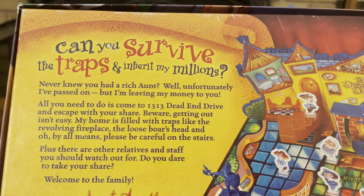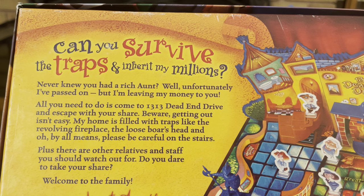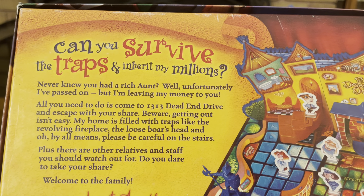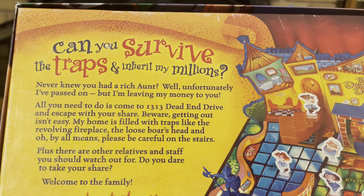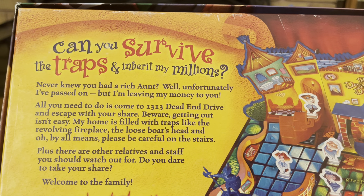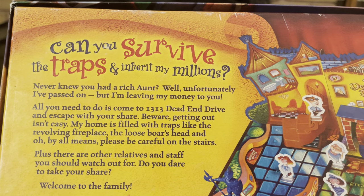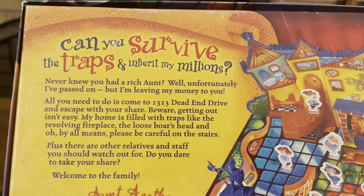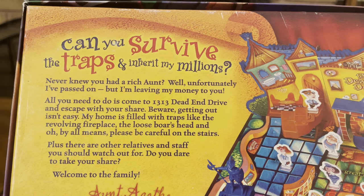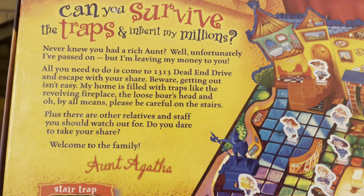Can you survive the traps and inherit my millions? Never knew you had a rich aunt? Unfortunately, I've passed on, but I'm leaving my money to you. All you need to do is come to 13-13 Dead End Drive and escape with your share. Beware, getting out isn't easy. My home is filled with traps, like the revolving fireplace, the loose boar's head, and please be careful on the stairs. Plus, there are other relatives and staff you should watch out for. Do you dare take your share? Welcome to the family, Aunt Agatha.